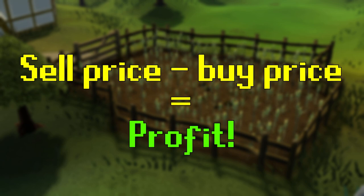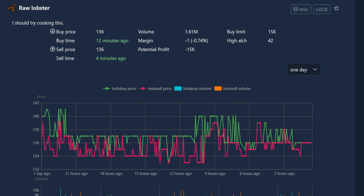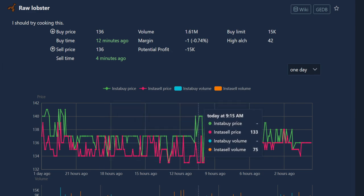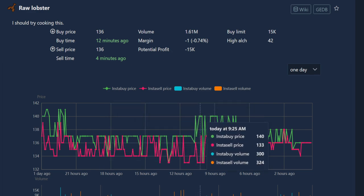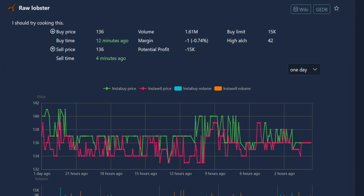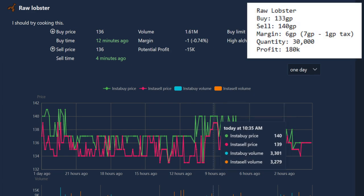Let me show you an example of these price fluctuations. I pulled up Raw Lobster as a nice free-to-play item with a lot of trade volume. Throughout the day, the Raw Lobster fluctuates between 133 GP all the way up to 140 GP. So overnight, if we listed an offer to buy Lobster at 133 GP and bought about 30,000 of them, we could potentially sell them during the day for 140 GP, which after tax would be 139 GP each. That means we're getting a 6 GP margin on every single Lobster, and that one flip alone would make us 180k in one overnight flip.